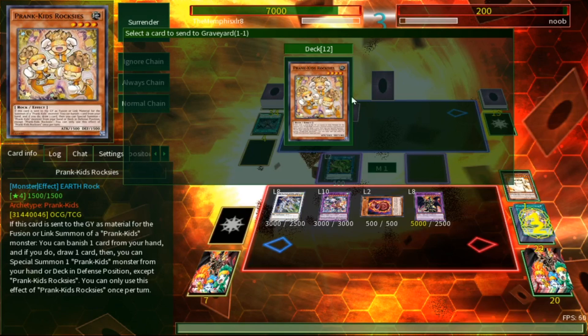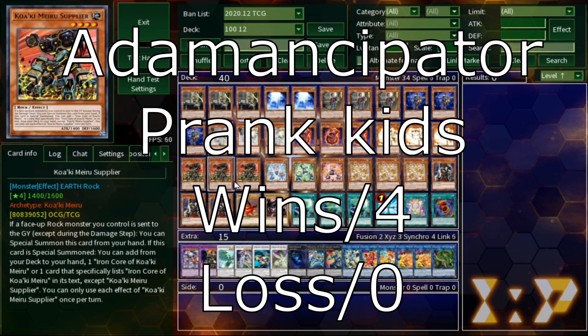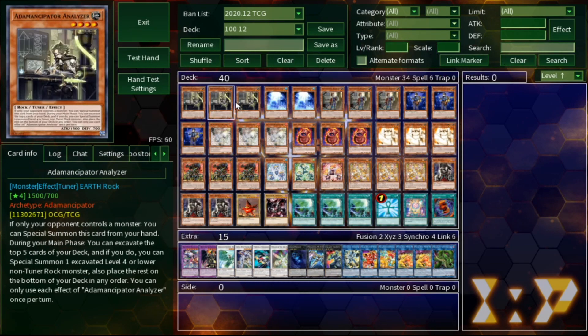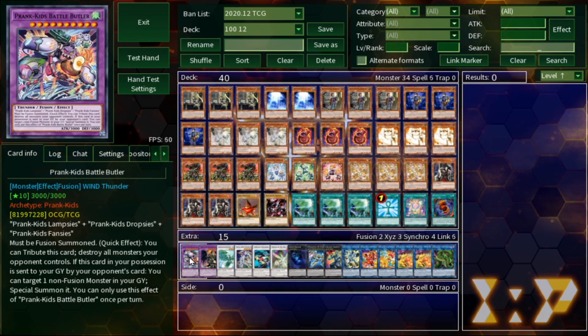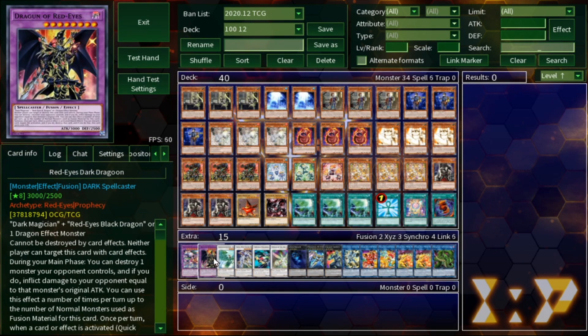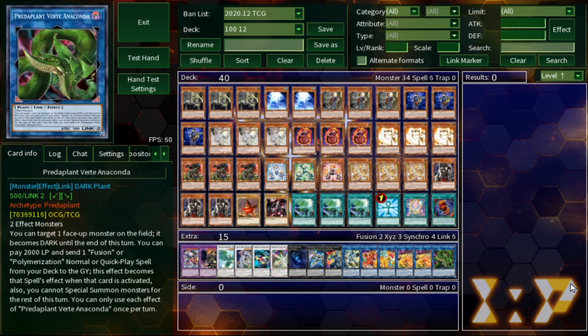For a Noob, that guy tried — I'm happy for that. Now let's go to the end screen. Adamancipator Prank Kids: we went four and oh. This deck is crazy — a very sadistic deck. Melfi, you were a crazy boy making this thing, but it's a very nice deck and I very much liked it. Even if Dragoon gets banned, this deck will still work — you'll just end on Crystal Wing plus Battle Butler instead of Crystal Wing and Dragoon. I hope you guys enjoyed today's video. Remember to like and subscribe, check out Melfi's channel, and next time we're looking at Machina Gadgets. Memphis signing out, see you next time!